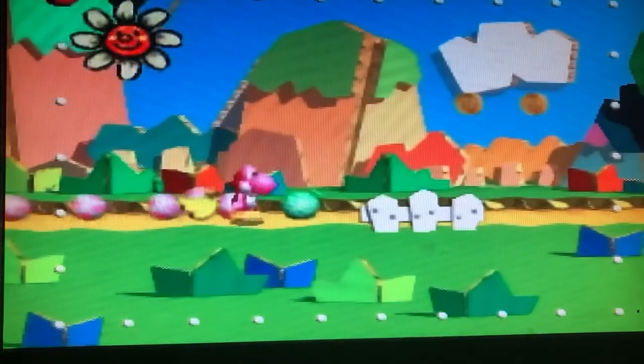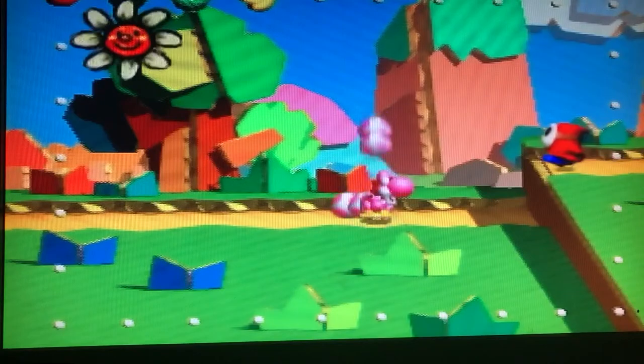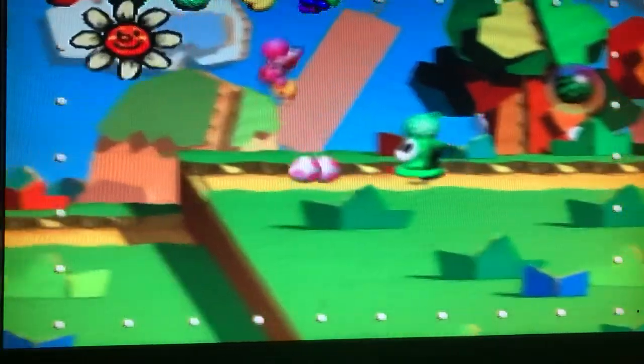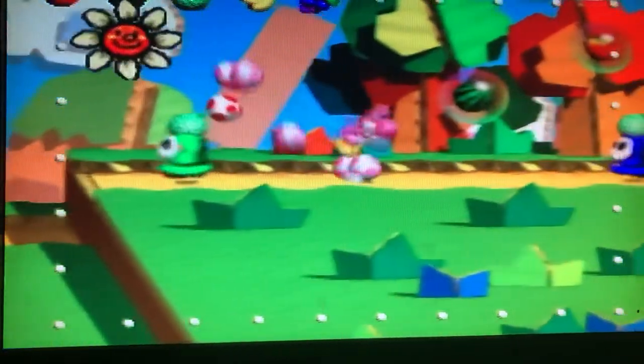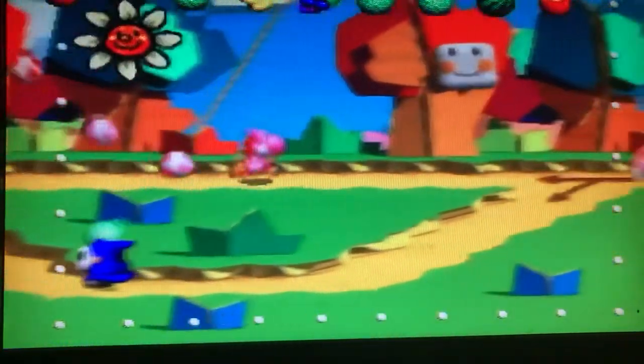The story goes: the Yoshis were living happily, eating fruit on Yoshi's Island underneath the Happy Tree, until Baby Bowser discovered them, became jealous, decided to steal the Happy Tree, run away with it, and cursed the Yoshis to live in a storybook. It's your job to eat enemies and fruit, jump, butt-stomp, and throw eggs through six different storybook worlds.